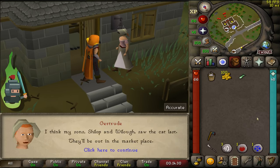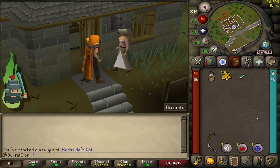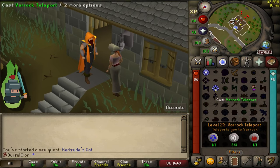She's now directing you to her two sons, Shillop — which is quite an unusual name — and Willow. They can be found right off Varoc Square.